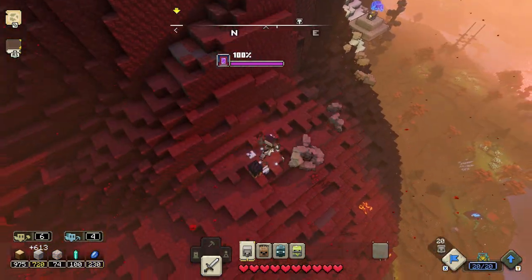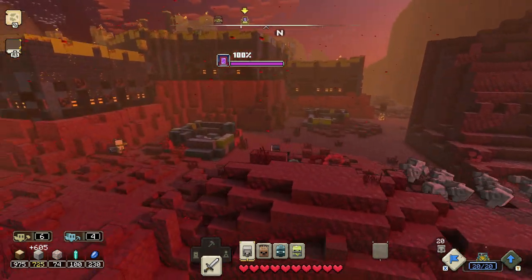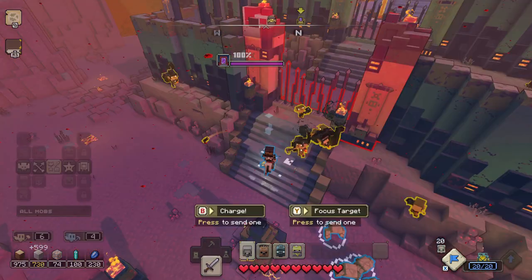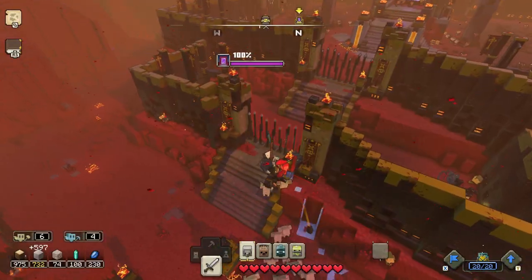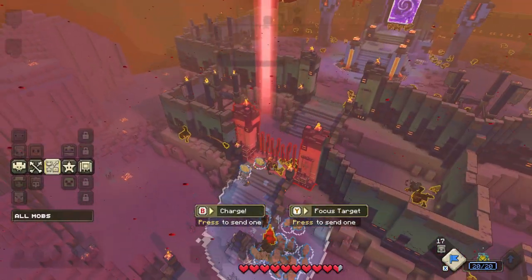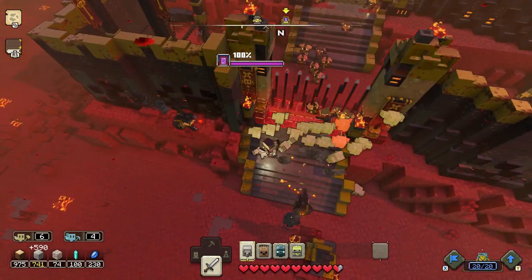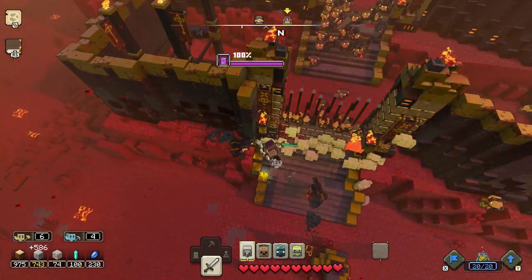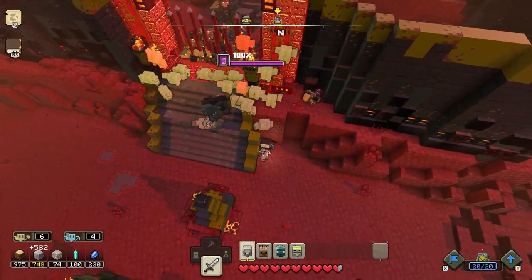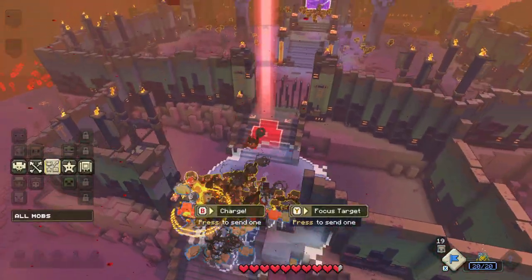We're going to bring them over this way and up to the walls. When you bring them up to the walls they're going to break the walls really fast — well, that's actually a gate, but you want to break the gates. Once you break the gates the portal will go down really fast. This is a tier one portal, by the way, and this is the easiest one. I broke down the first gate and now we're going for the second gate.